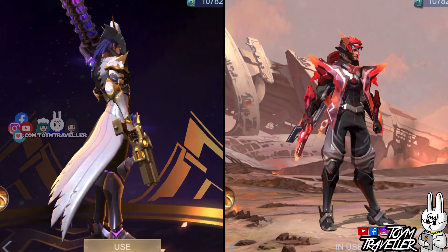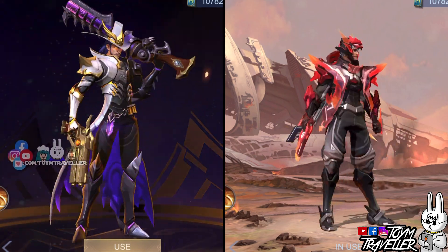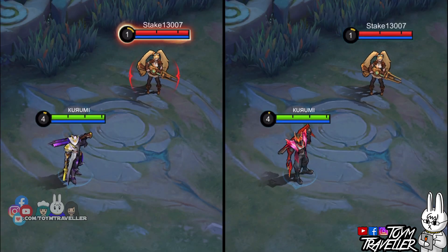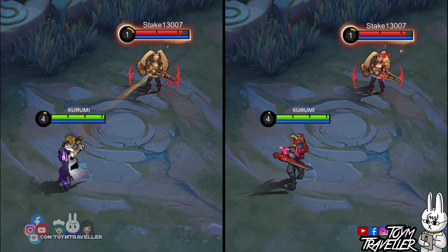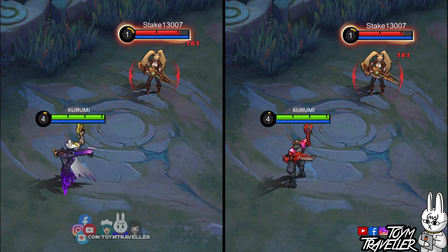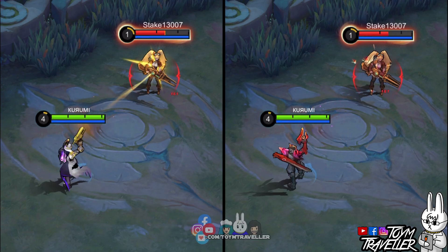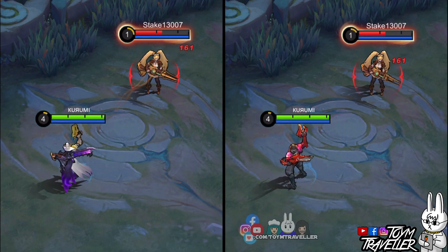I can't wait to show you his skill effects. Let's move forward. First, let's check out Clint's basic attacks on the Crimson Blast — he releases a bullet with red trailing effects along with triangular effects from his gun, while the Shadow Omen has a golden bullet with golden trailing effects.